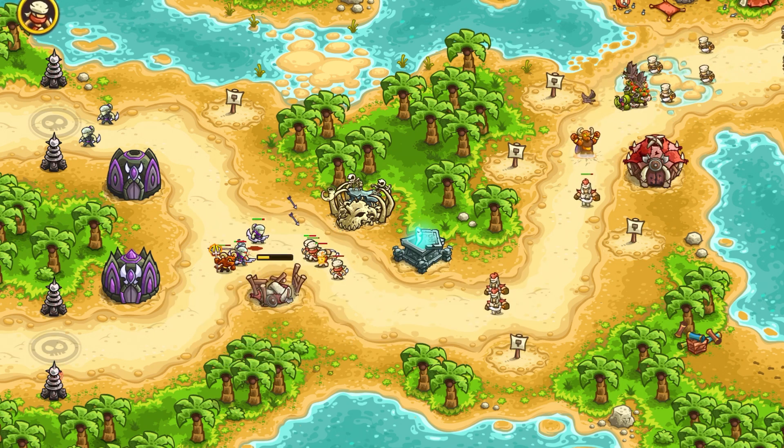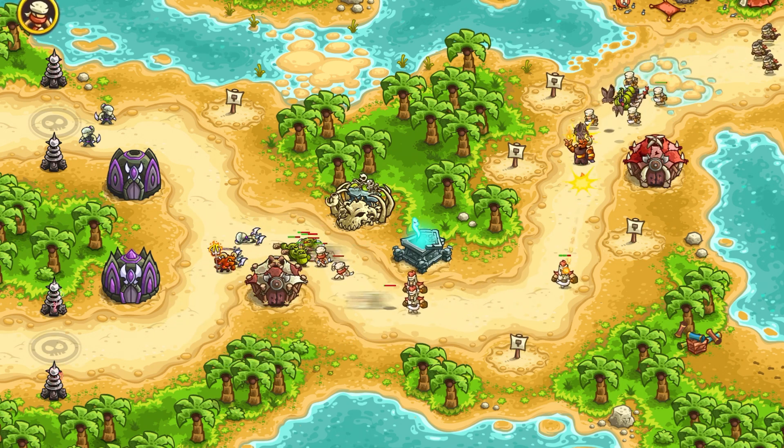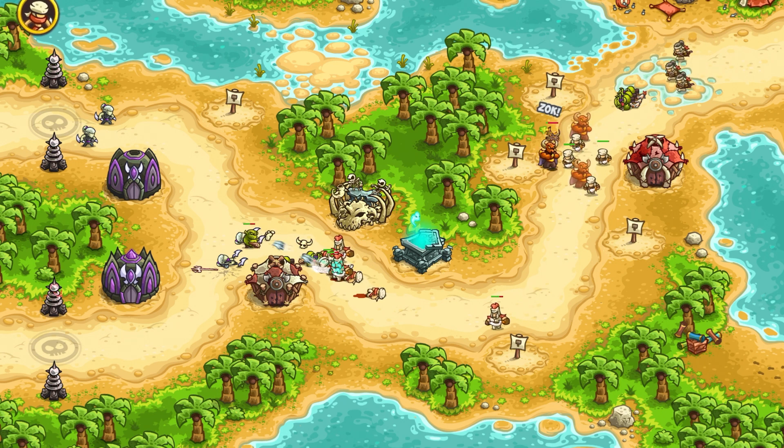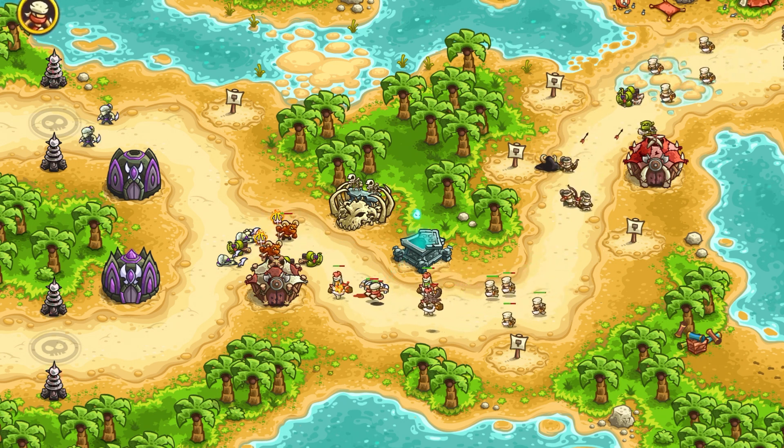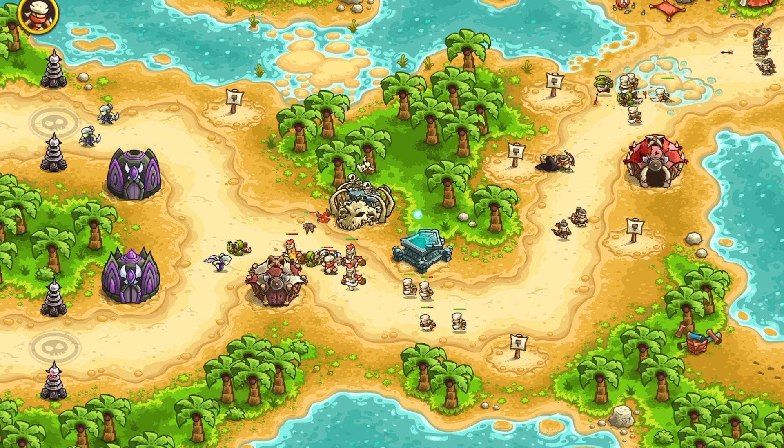Here come the falconers. I like these enemies — they are quite unique, and their falcons are really a headache. If there are four or five of them, they can destroy the barracks or the hero within a few seconds.